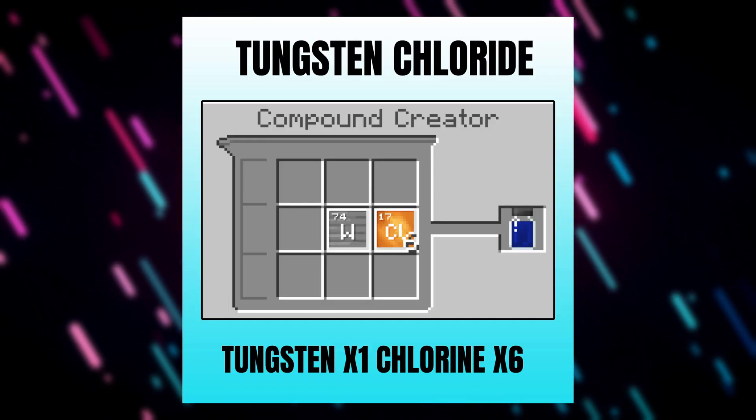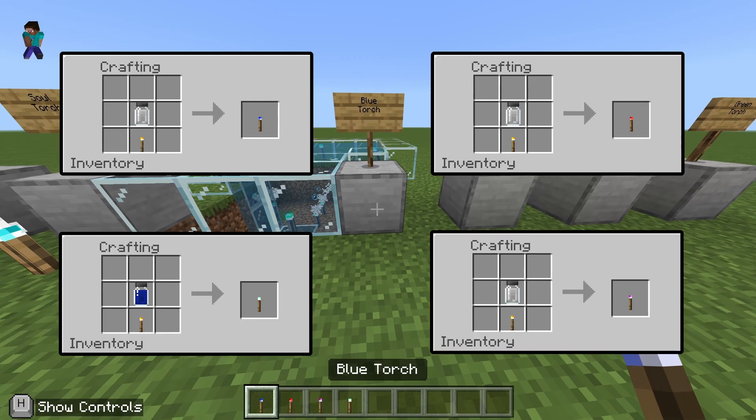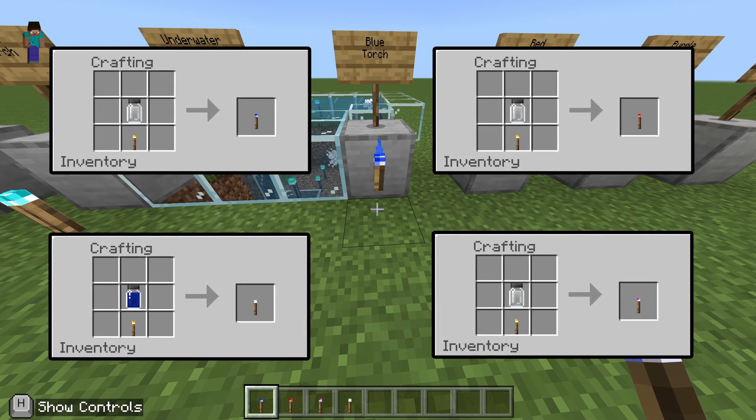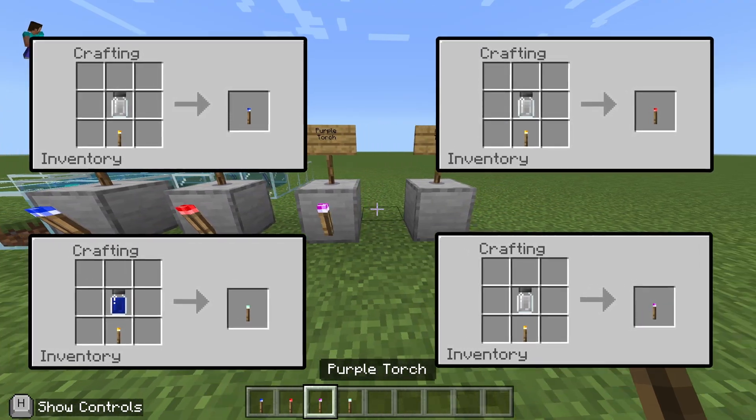For the green torch, combine one block of tungsten with six blocks of chlorine to create tungsten chloride. Combining one of these four different compounds at the crafting table with a regular torch will result in your four different colored torches.